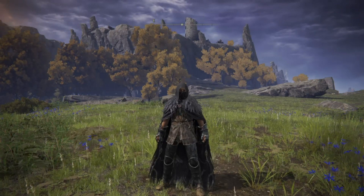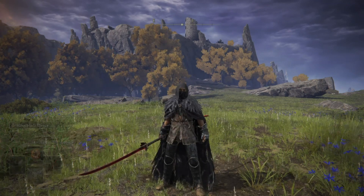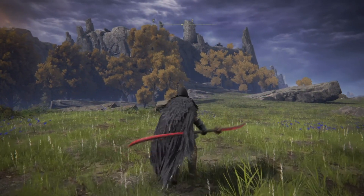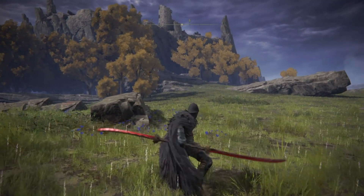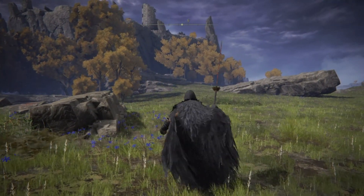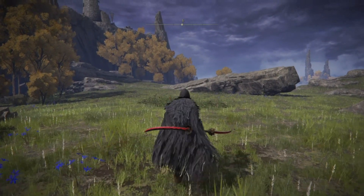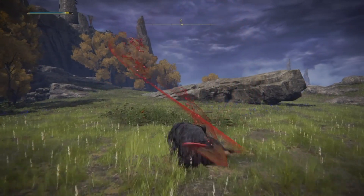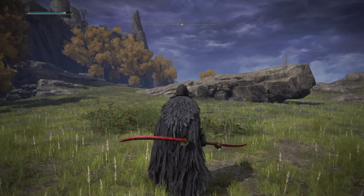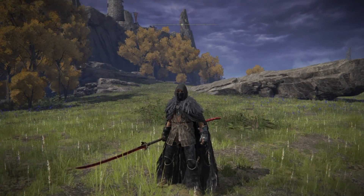Today I'll be showing you the twin blades that I'm currently dual wielding. First is Eleonora's Poleblade. Here's the R1, Jumping R1, R2, Jumping R2, L1, and then L2 which is the Ash of War Blood Blade Dance. Overall it's a very cool weapon, does a lot of blood loss, and it just has a fun moveset.